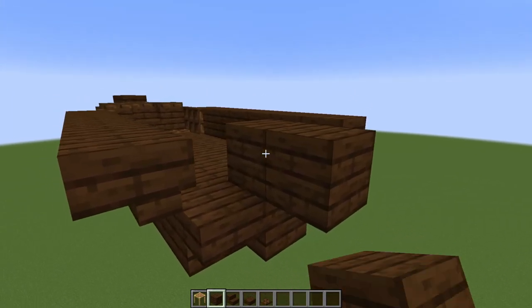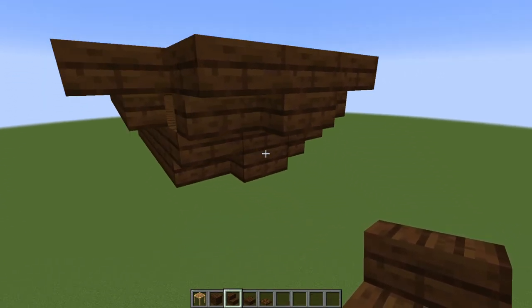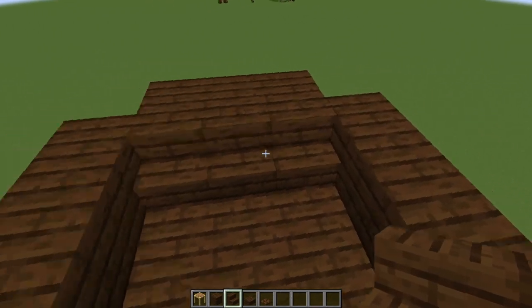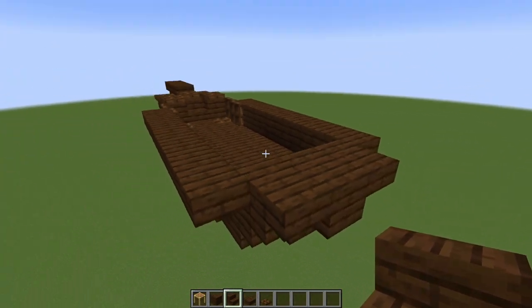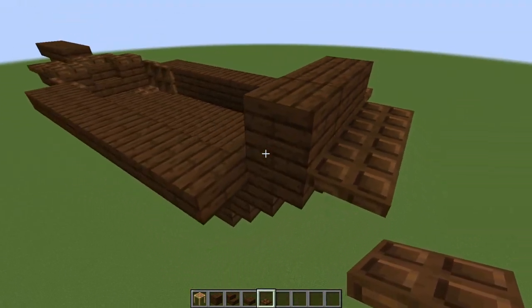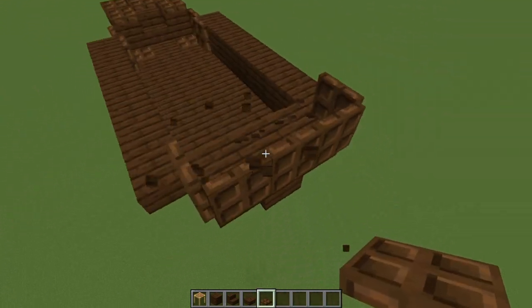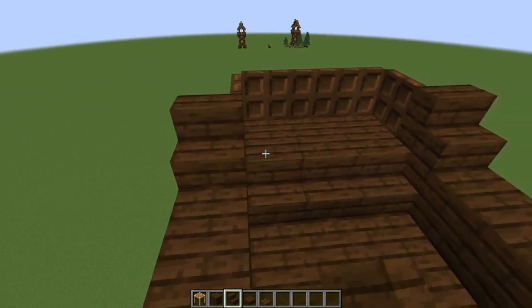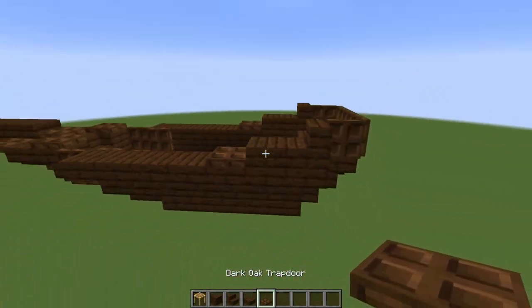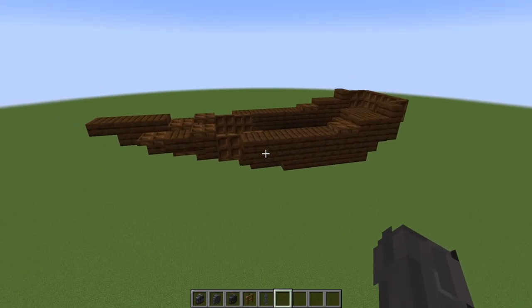Come around to the back and place another filler block, then a plank with stairs on either side. On the inside, place three dark oak stairs along the back line, then place filler blocks and run trap doors around the outside of those three. Close them up, then for the final touch place stairs followed by slabs and trap doors, and there we have our little base for the airship.